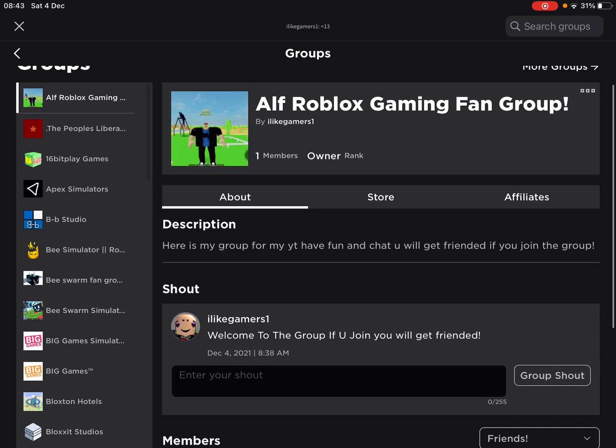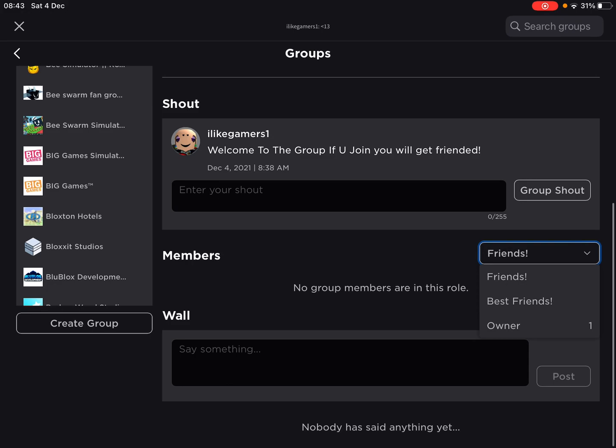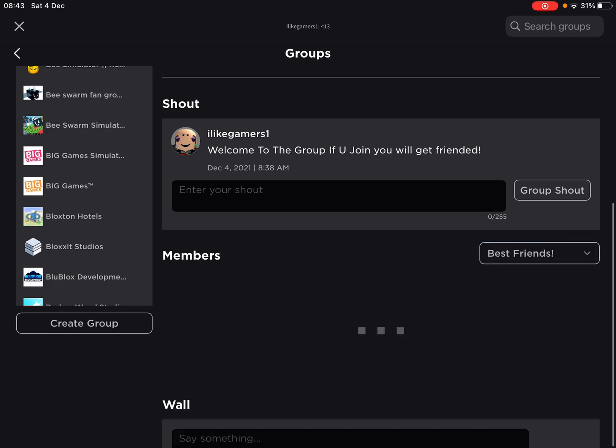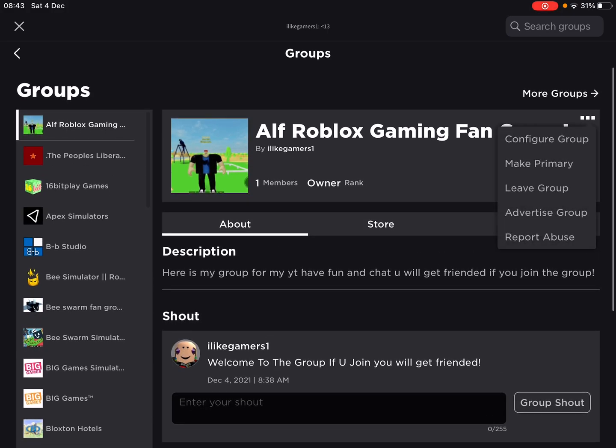Right here it is. This is the Alphabos Gaming Fan Group. If you join, you will get friended. So if you are a fan, just make sure to join and you will get friended. We have some roles over here. If you're a new fan, you'll be in friends. If you're an old fan or one of my good friends, you'll be in the best friends section, but I will add you on all of them.